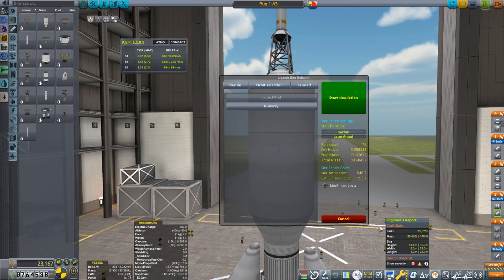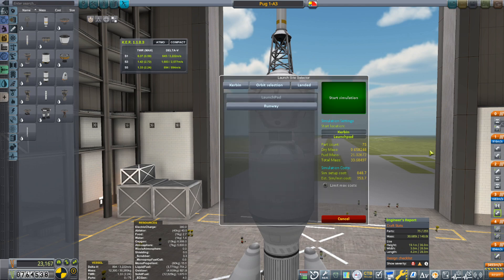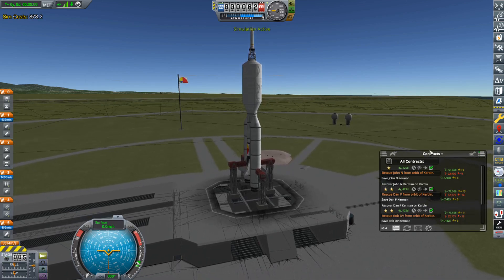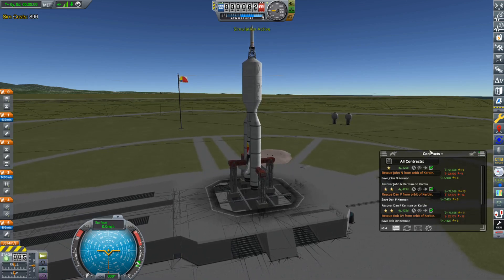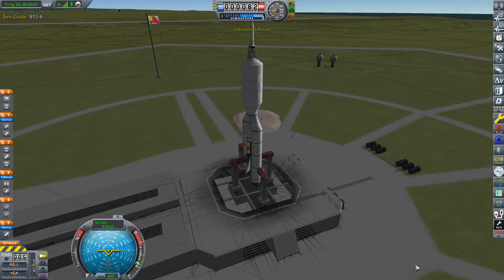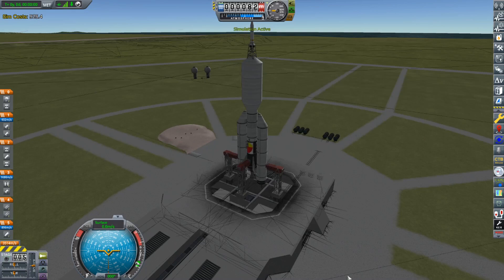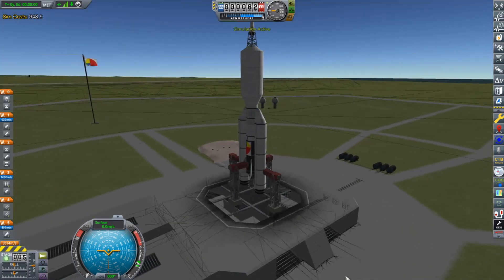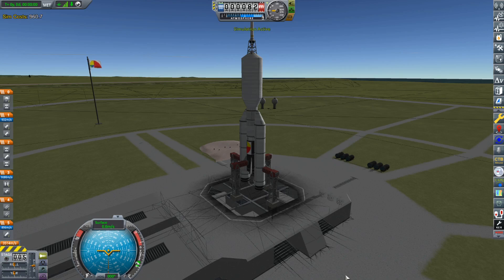Let's put this into simulation mode — this is just an abort test. I got a typo in my description, okay, I'll deal with that when this is all done. Let's hit backspace to trigger the abort.